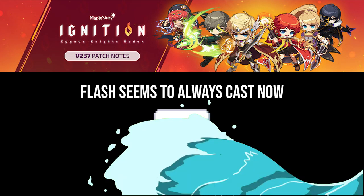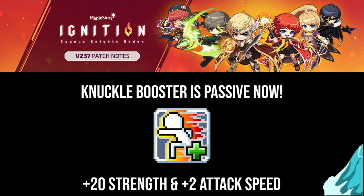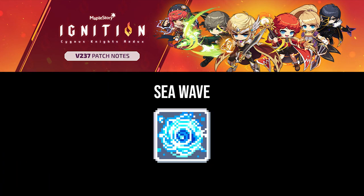In addition to those changes, Second Job also saw our weapon booster become completely passive. Alongside becoming passive, it grants 20 additional strength at max level. Second Job also saw the introduction of a new skill known as C-Wave.